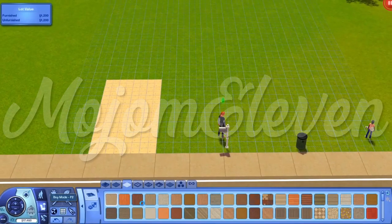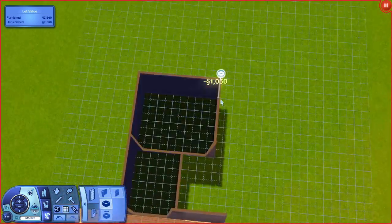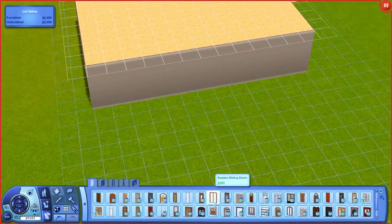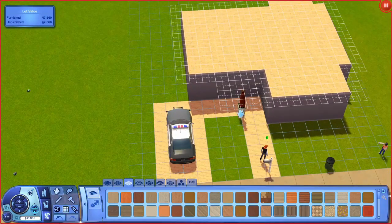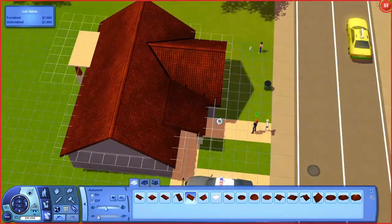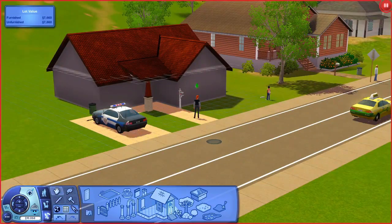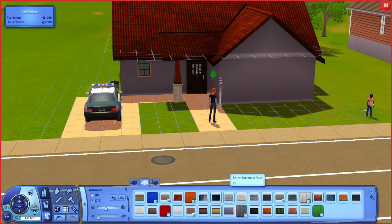Hi everyone, welcome to this new speed build in the Sims 3. Today I decided to build a new house for my Legacy family — I talked about this during the let's play, but I wasn't sure if I wanted to build something for them. I'm not the most accustomed with the build and buy system in the Sims 3, and I don't necessarily enjoy using Create a Style, to be honest, because it's really tedious. But I've spent so much time trying to personalize the space and find the best color scheme for the house. I decided to build a new house for the family because I looked around at the starter houses they could afford.